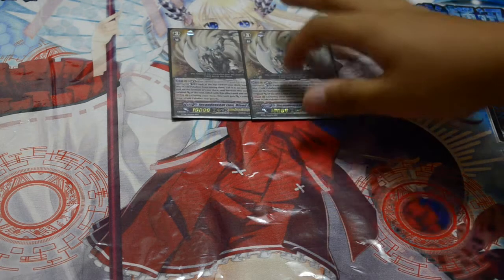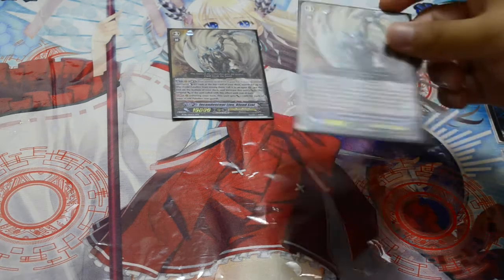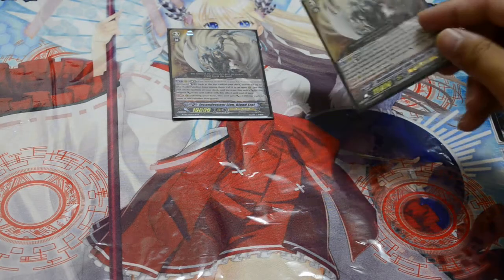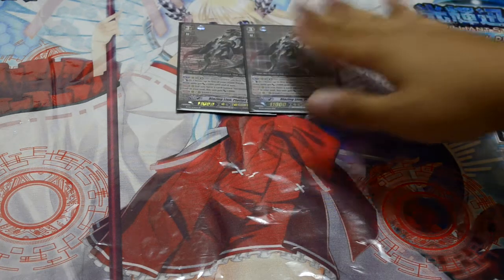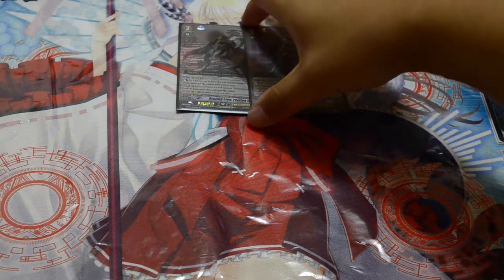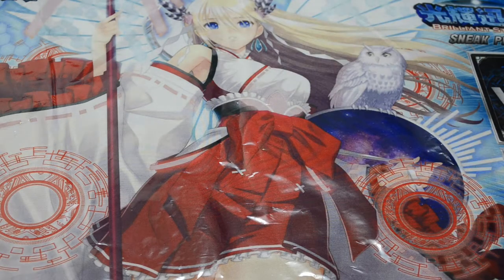Grade 3 lineup: I run 2 Incandescent Lions because basically if you get it in your opening hand or in the damage zone before your superior ride goes off, you're going to have a bad day — really sad it didn't go off. But you can get the crossride with it and you build soul with Krif if you succeed. Then there are 2 Platina Ezos, there for the crossride late game, just being that 13K body, or using the Ultimate Break if you manage to get enough counterblasts and whatnot late game to punch really hard.